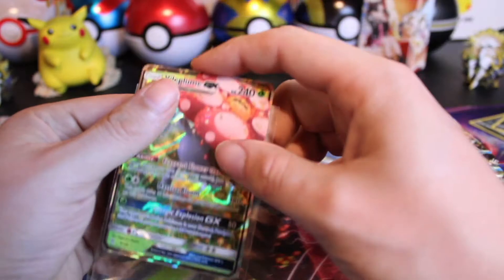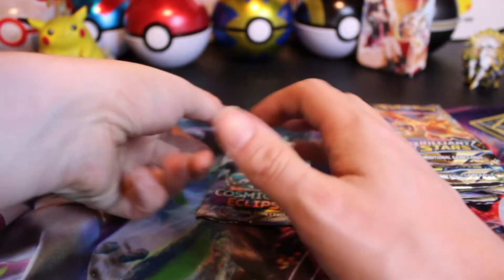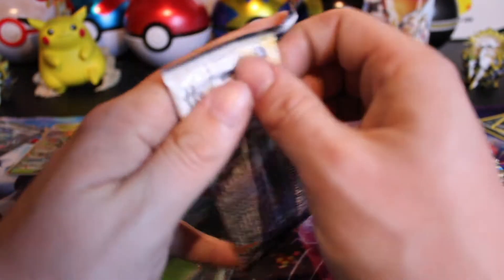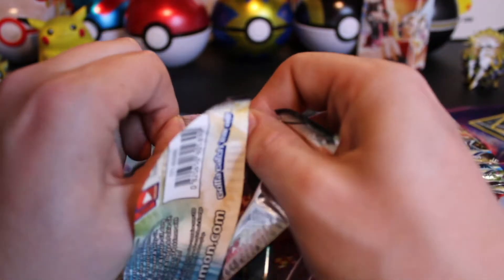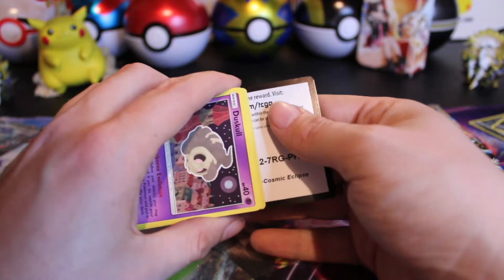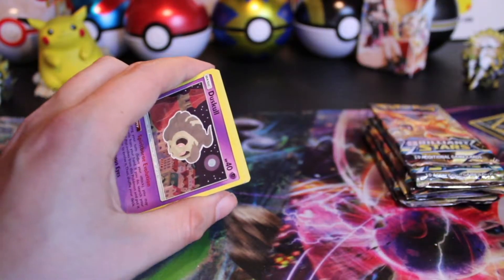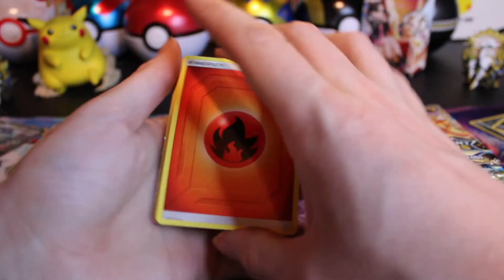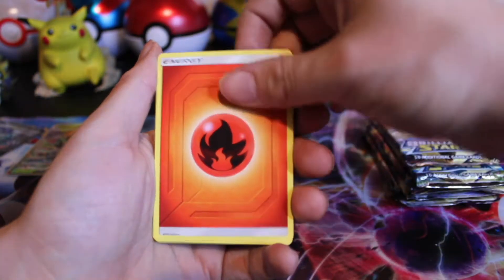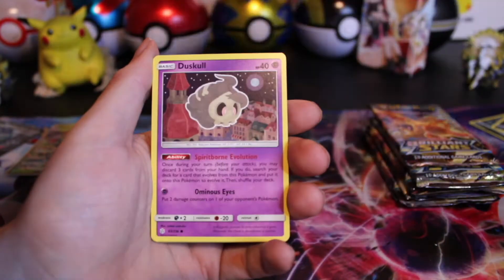Our first GX card of the day, and possibly our only. So far I would say Cosmic is winning, definitely with Chilling Rain only giving us a regular V. Another hit — that's pretty rare. Let's see something big. I saw something shiny. I don't know how they do their Alt Arts in Cosmic.